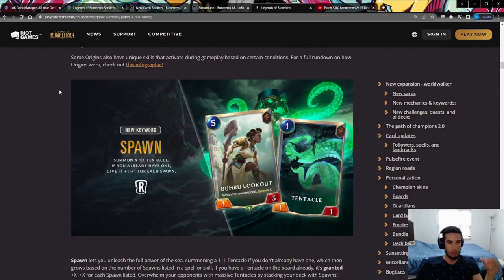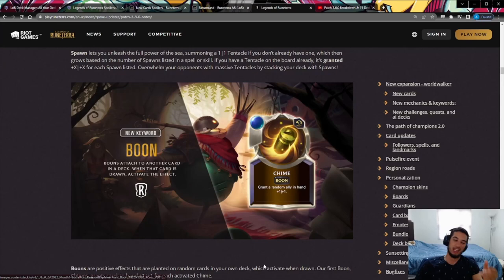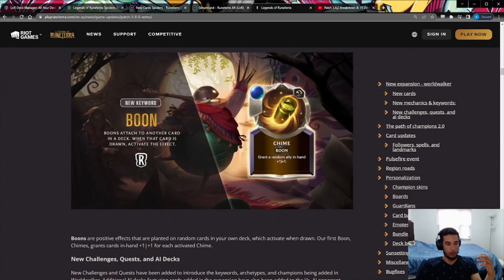Two new keywords: Spawn, which is associated with Ilaoi — it summons a 1/1 tentacle, and if you already have one, you give it plus one plus one for each spawn instead. So Spawn 3 summons one tentacle then buffs it twice, making it a 3/3. And Boon, which goes along with Bard — the opposite of a trap. While traps do negative effects like flash bombs, a boon does a positive effect. Bard's chimes grant a random ally in your hand plus one plus one, enabling some really crazy hand-buffing decks.